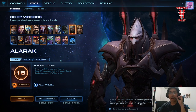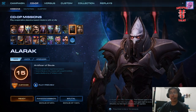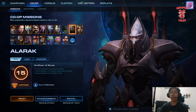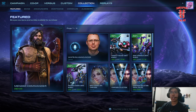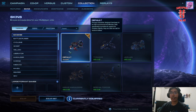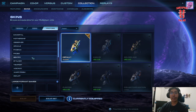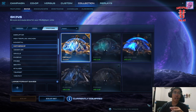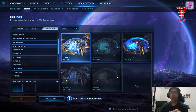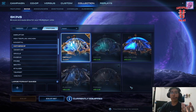I love Alarak as a character — he is my favorite Protoss, a very recent addition to the lore of Legacy of the Void. I really like his faction a lot, the Tal'Darim. If you go to the skins, you can read a lot of fun facts about them. Let's go to my favorite, which is the mothership skin called 'Forged,' because Tal'Darim in the Protoss language means 'the Forged.'